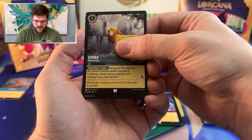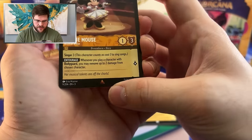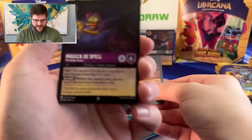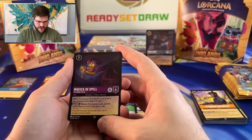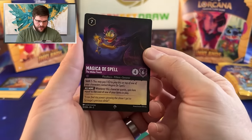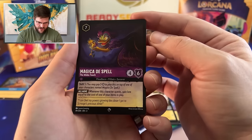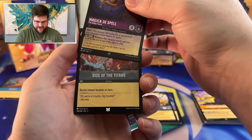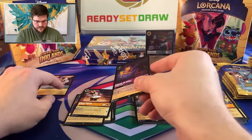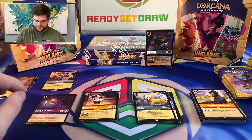Now we get the next slot — here we go. Minnie Mouse, Musical Artist. I like this card, pretty sweet, Singer Three. Super Rare: Magica Dispel. Nice, I like it. Having no lure and requiring items to have it gain lure is a little scary, but I've made an Amethyst Sapphire item deck before — I think we can make her work. And we have a Foil Rise of the Titans. So we have Magica Dispel as our first Super of the box.